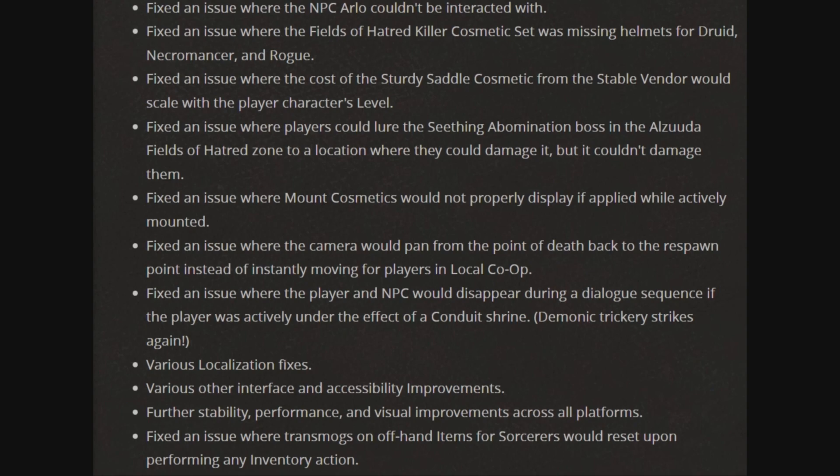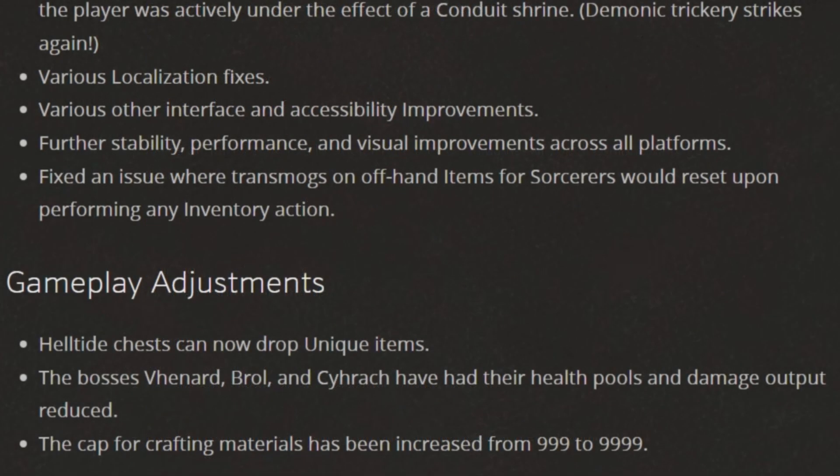Fixed the issue where transmog on off-hand items for sorcerers would reset upon performing any inventory action. And last but not least, for gameplay adjustments: Helltide chests can now drop unique items, so get out there and hopefully you can get a little lucky. The bosses of Varnad, Brawl, and Cahar have had their health pools and damage output reduced. And the cap for crafting materials has been increased from 999 to 9999, so no more of those materials going to waste.